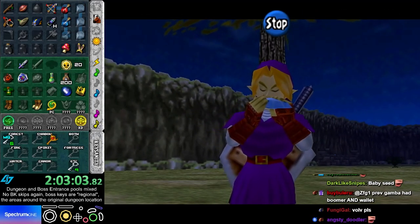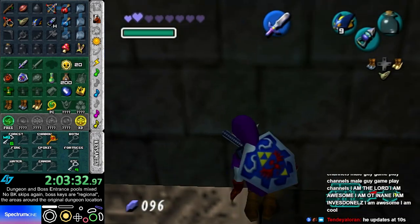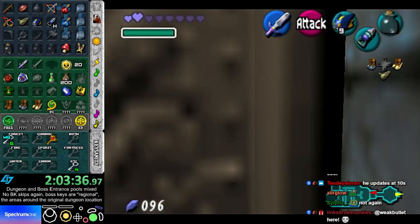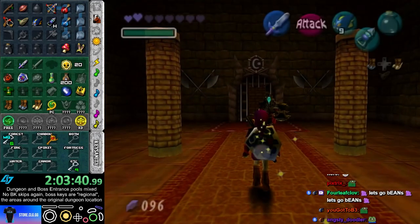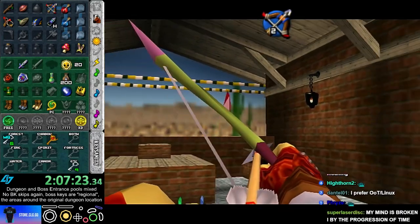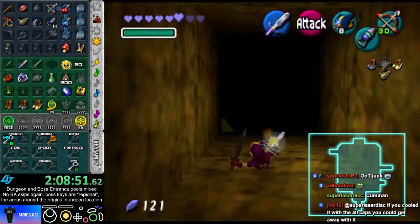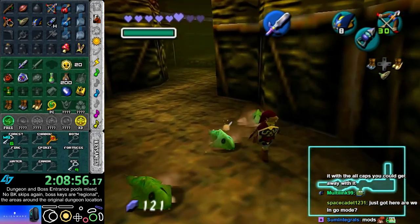Let me actually just go straight to Shadow now. So I know here is a boss, but what boss? Twinrova. I had Twinrova here last scene. Alright, so hopefully I get four skulls in DC.